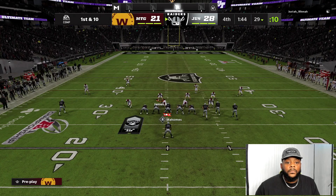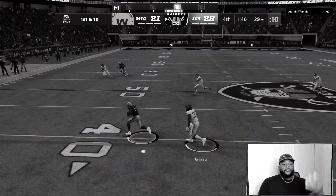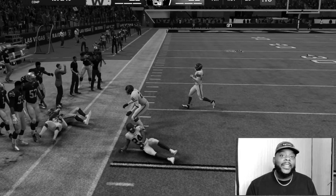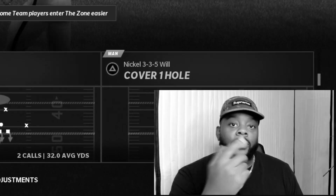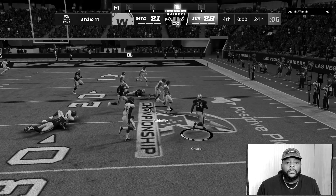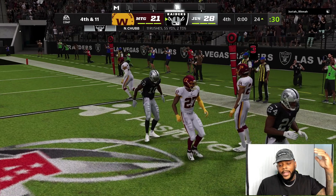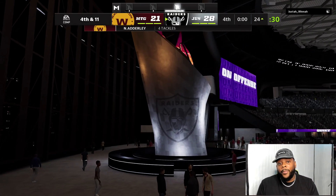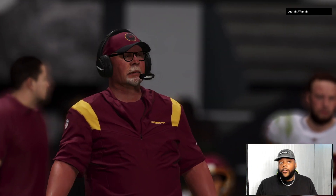Alright, first and 10. What the hell is this? I really don't understand it. I ain't playing this next-gen garbage no more, bro. He just threw me an interception — I pressed triangle, nothing, straight through my body. GGs, man. I should have got that pick, bro. I would have got the ball back, I know I would have scored a touchdown. It is what it is, man. I'm out, bro.